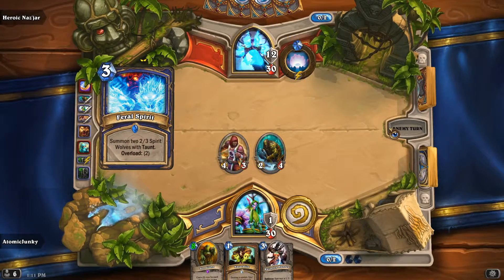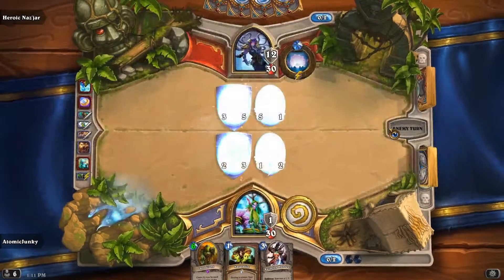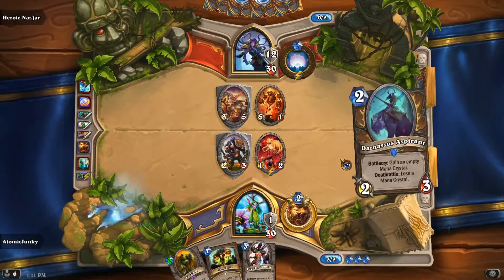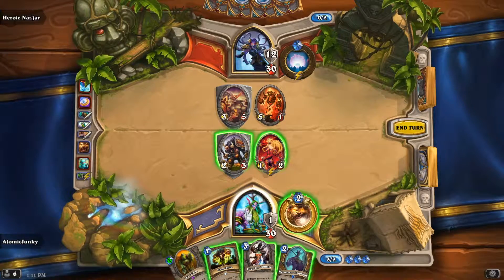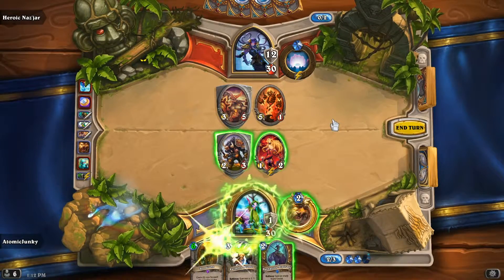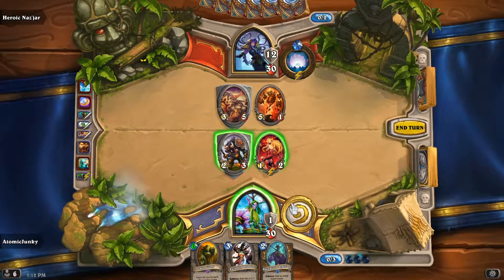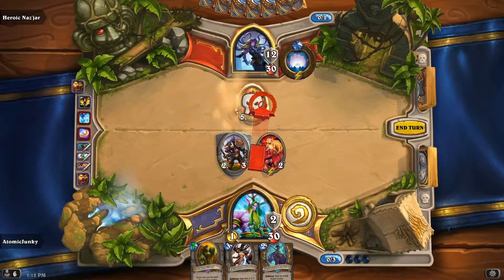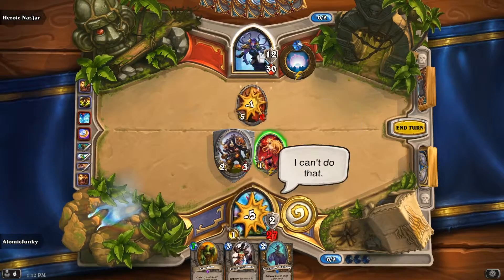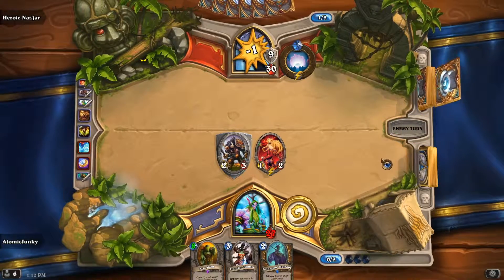She is playing two minions — a figure spirit with two minions there. She was upgrading it and this doesn't look good, but we have an answer for this. We neutralize the big taunt here and use our hero ability to kill the Magma Rager there and attack her for three damage.